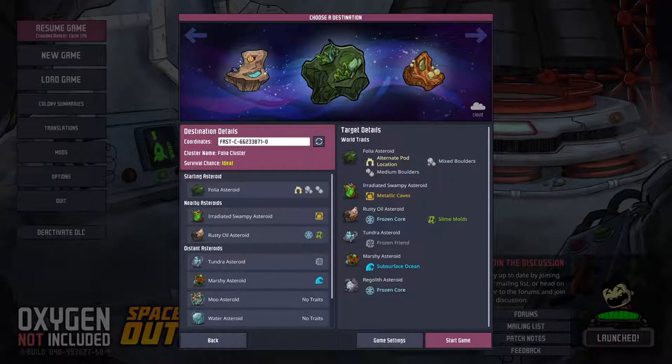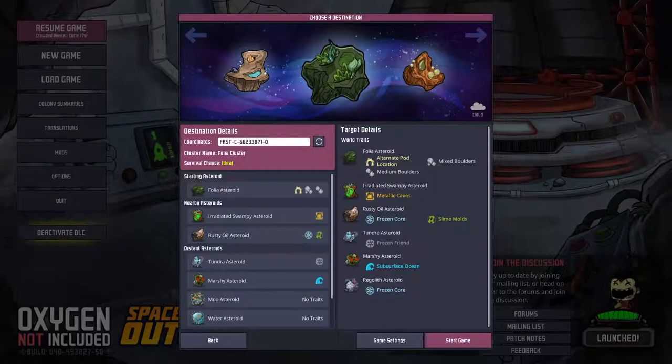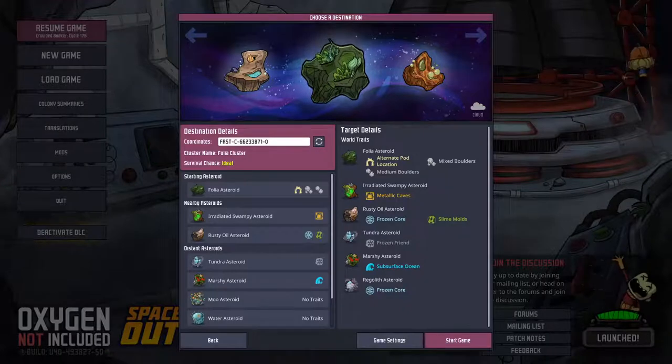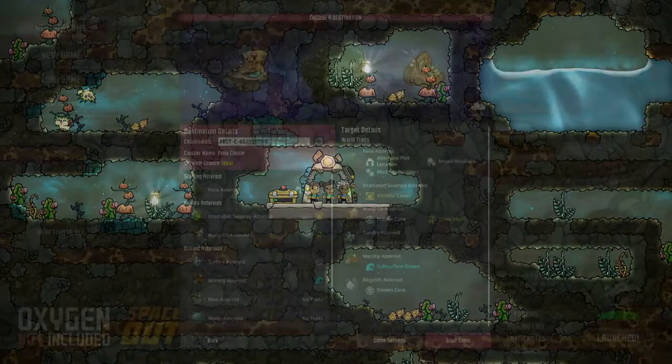The Bolia cluster uses a forest start, much like the Verdante maps in the base game. It also has two inner asteroids, again providing oil and radiation sources, although the biome composition is slightly different to the Terrania cluster. As I explained in the base game section, you'll have aluminium ore instead of copper, as well as oxyferns instead of algae, which changes the start noticeably.